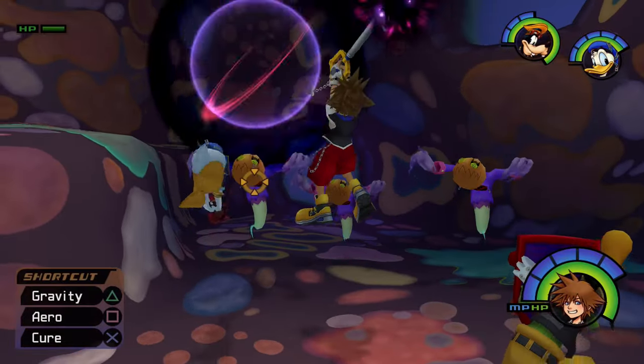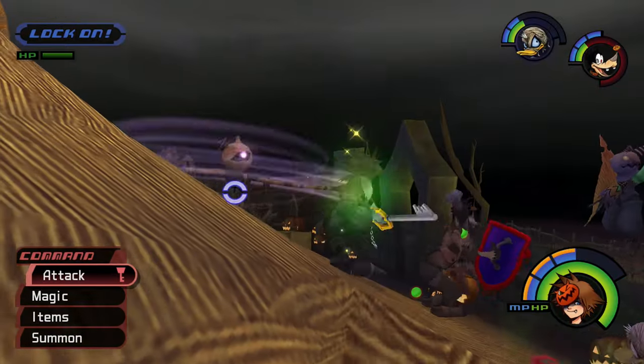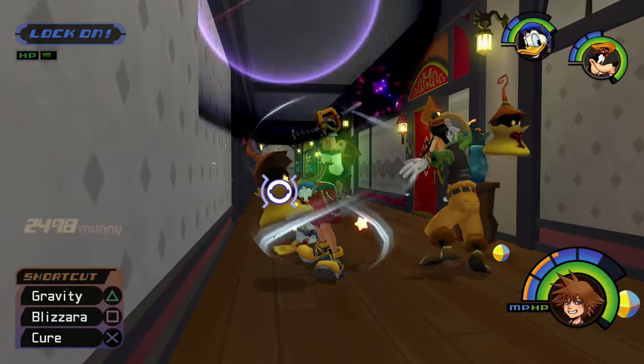Gravity Magic can also sap Tech Points and HP Orbs out of Search Ghosts. The major downside to pursuing these Tech Points with Gravity Magic is that it takes a long time to cast, and enemies can move out of range before the spell goes into effect.